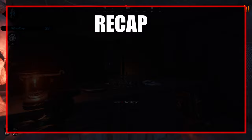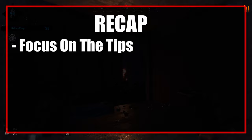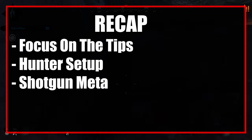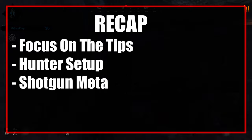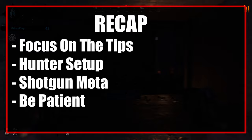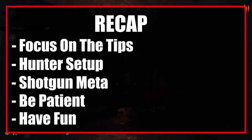Let's do a short recap. Focus on all the tips outlined — even if you do one at a time, that's fine. Choose the darkest overall hunter and avoid the random or melee option. Shotguns are the meta, so stick to shotguns and pistols for the most part. Be patient — Rome wasn't built in a day, so don't get angry if you're making silly mistakes. Just try to improve on those mistakes and you'll be fine.